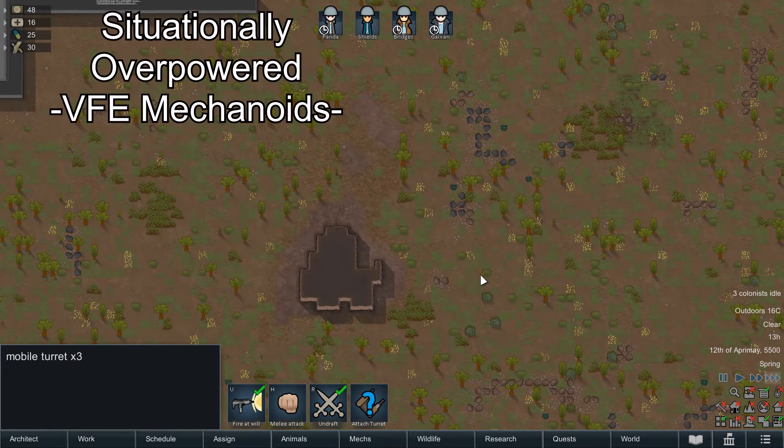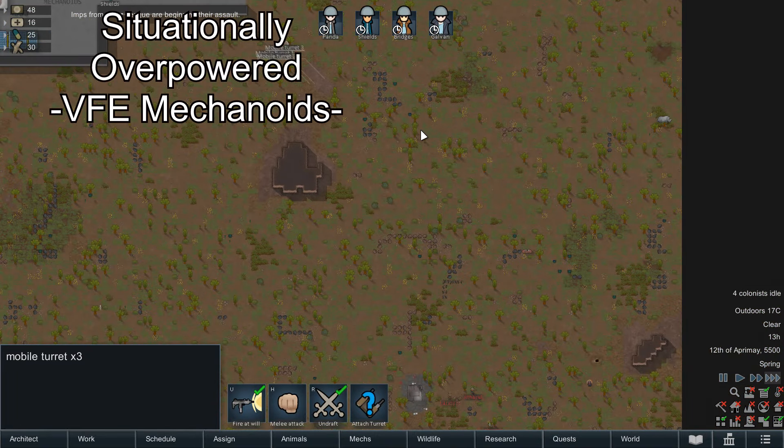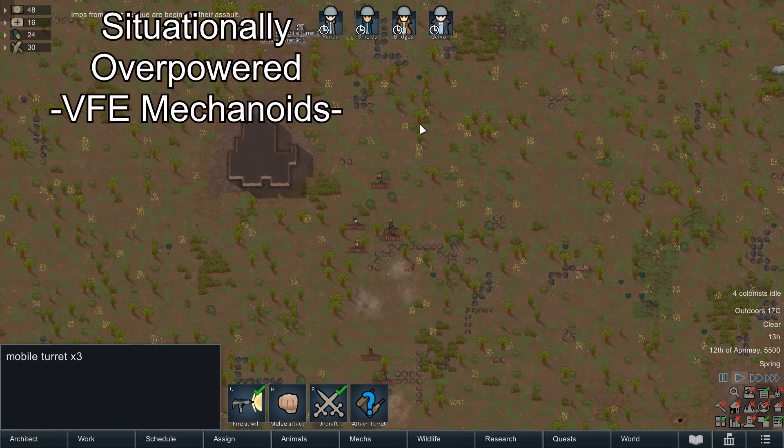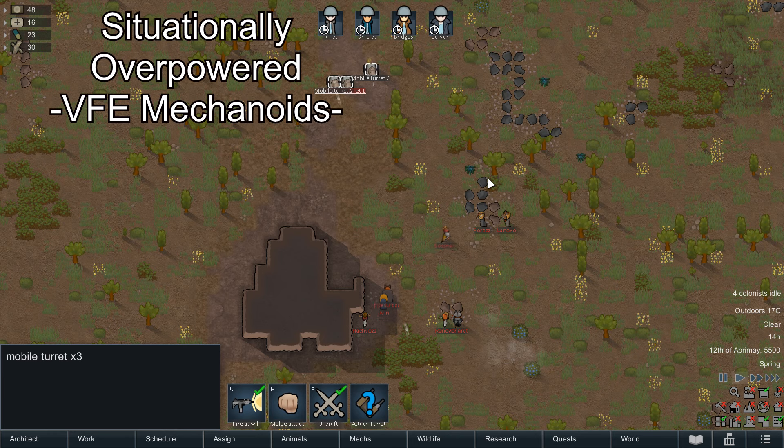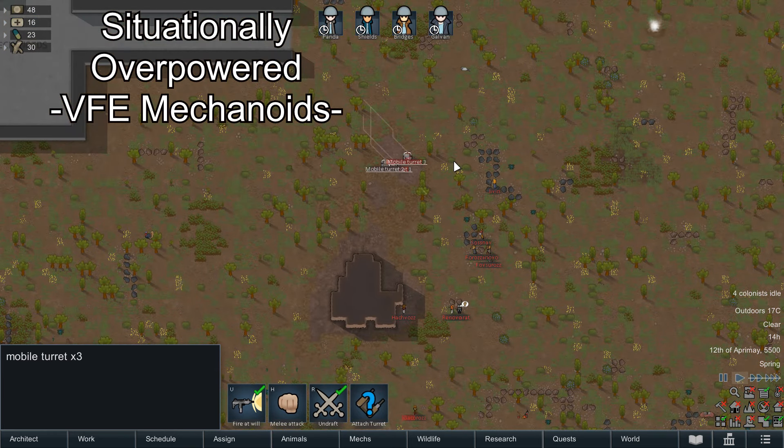The turrets expansion includes two gun complexes, five new turrets that can be built in automated or manned versions, one new definitive top tier of defence, and one endgame mortar that will burn through your resources faster than a hot tub streamer with an OnlyFans link in their bio.